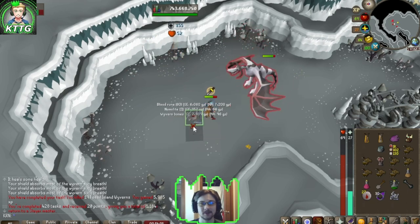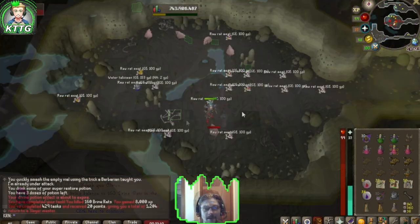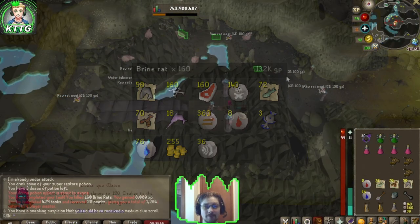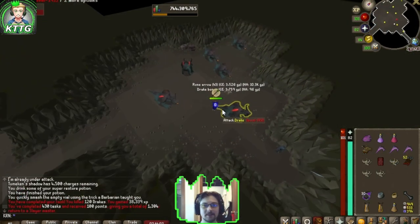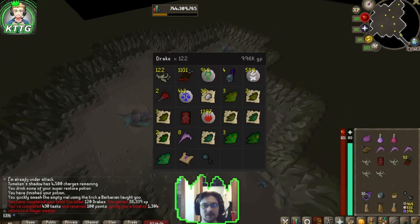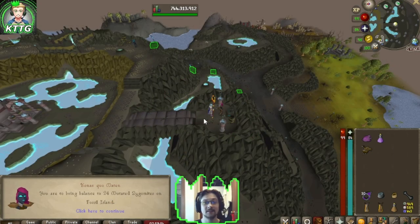Back to Konar: 160 brine rats in the brine rat cavern — let's see if I can get a brine sabre on the collection log. There's another task down. Back to Konar: 120 drakes in the Karuulm Slayer Dungeon, and there's another task complete. I'll post the loot on screen. 24 mutated zygomites on Fossil Island.